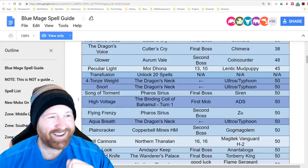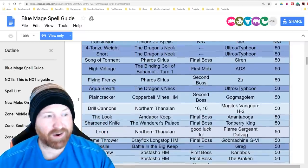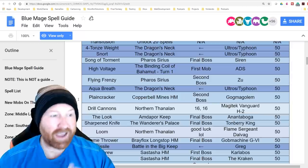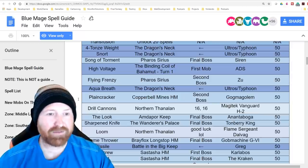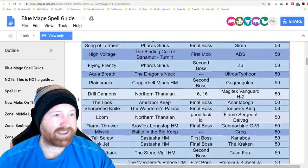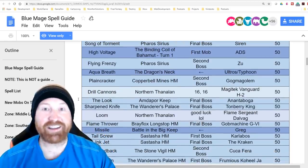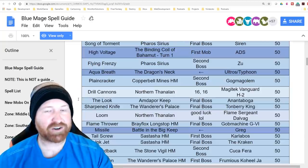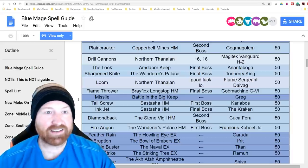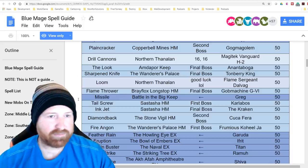Flying Frenzy from Pharos Sirius's second boss, Aqua Breath from the Dragon's Neck again with Ultros's Typhoon fight. Pain Cracker from Copper Bell Mines Hard, Moan from Gogmagog the second boss. Drill Cannons from Northern Thanalan's Magitek Vanguard H-2, another elevated larger enemy wandering the field. The Look from the final boss of Amdapor Keep — I'm butchering that name.